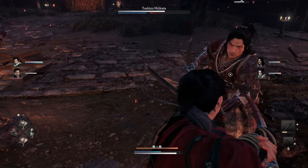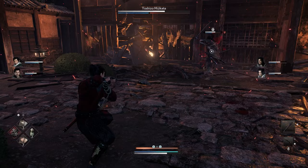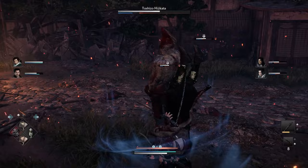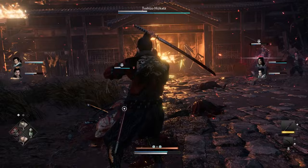If he starts comboing like that, try to back up — I backed up into a wall there, so that was not good. If you're at mid distance, he might do this red attack where he throws his sword and grabs you like Scorpion. That move — if you're not comfortable parrying it, you can actually dodge back to avoid it. But you can also parry it if you get the timing down.